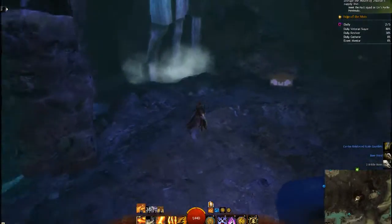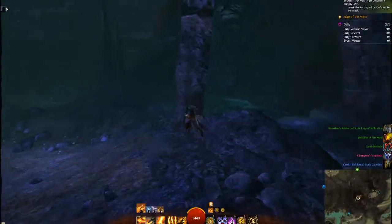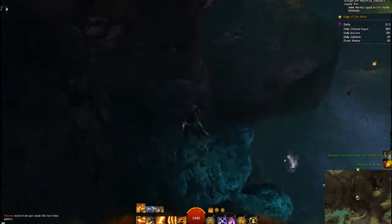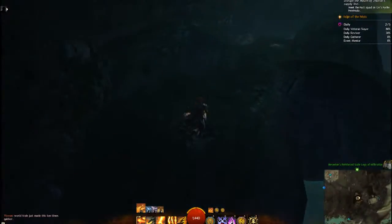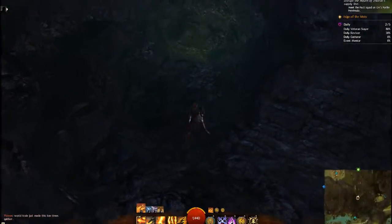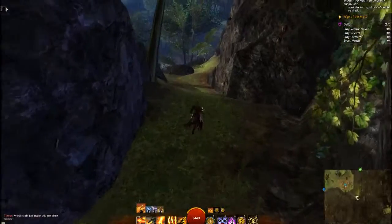Or you can just travel to a waypoint. And that's the end of the jumping puzzle there if you want to finish there. Or you can go up around here for a little more jumping — you can jump over there, though I don't think there's anything worthwhile, but it looks like a little campsite. And the exit is up through this tunnel here. Again nothing up here really, but it's an exit if you want to take it back to the centaur camp.